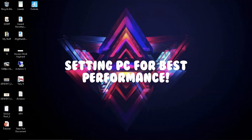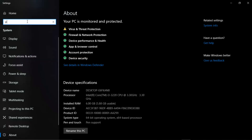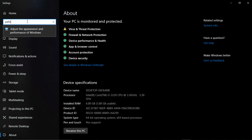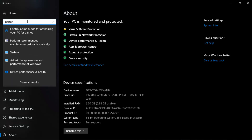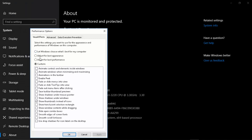The next step is to minimize all the processes running in your background. Go to Performance Options and under visual effects, adjust appearance — make sure it is not on 'Adjust for best appearance' but set it to 'Adjust for best performance.' This will help your PC run Fortnite with maximum FPS and make it very smooth, potentially giving you up to 60 FPS.